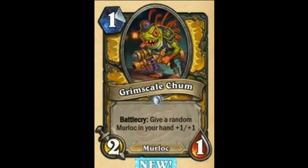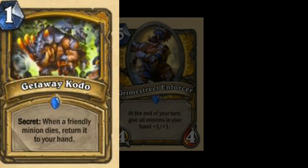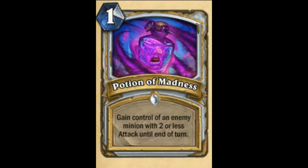Okay, next we have Grimestreet Peddler — Give a random Murloc in your hand +1/+1. They are trying to push Aggro Murloc Paladin, I can see it. People may play all this stuff in Aggro Paladin alongside Smuggler's Run and all this. So yeah, I guess this is going to be a pretty good card. I'll rate this card as 77.